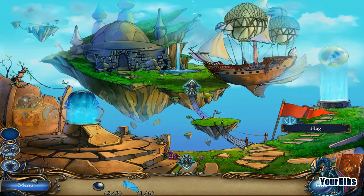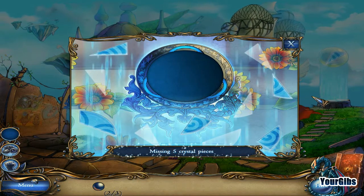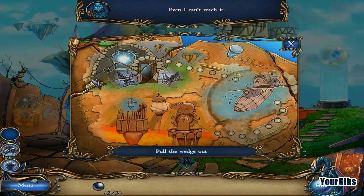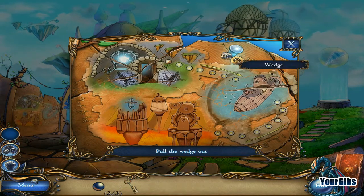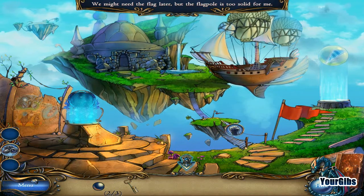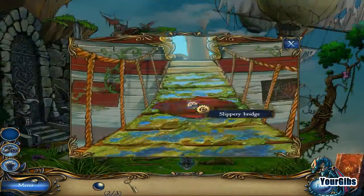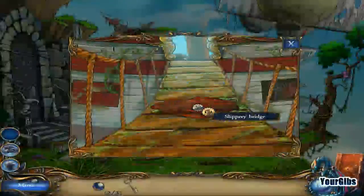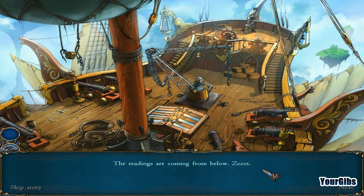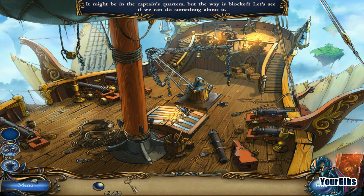I think we have some mops. Put the shard here — that's not really a big accomplishment. There we go — a skeleton key. I was wondering if I might have missed something. That cloth can maybe go with this — yeah, there we go. All aboard, the readings are coming from below. It might be in the captain's quarters but the way is blocked — let's see if we can do something about it.